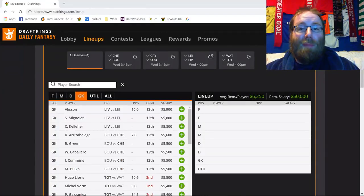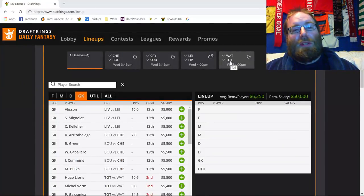Let's jump in. First game: Chelsea traveling to Bournemouth. Second game: Crystal Palace traveling to Southampton. Third game: Leicester traveling to Liverpool. And the final game is Watford traveling to Spurs. The Liverpool, Leicester, Watford, and Spurs games are the late games of the slate, so if you're filling a flex spot, make sure it comes from those two games.